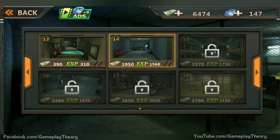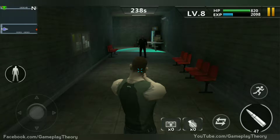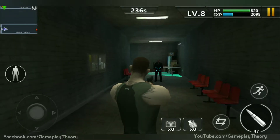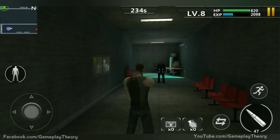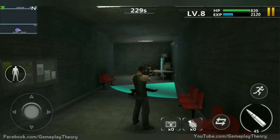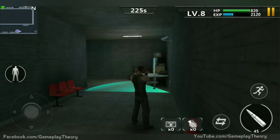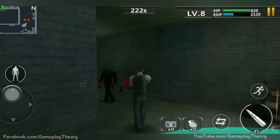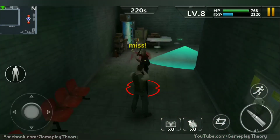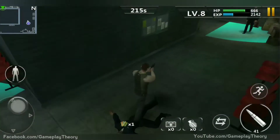Welcome back to another episode of Escape or Imprison, starting level 14. Here is the cat we are staring at — let's shut him down. Let's cut those keys.